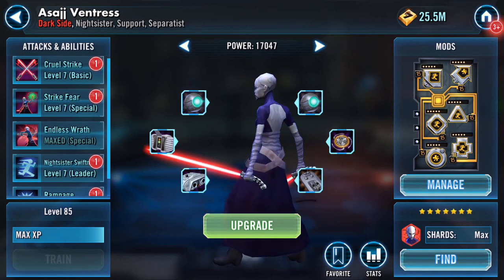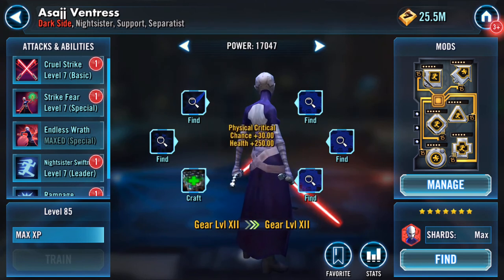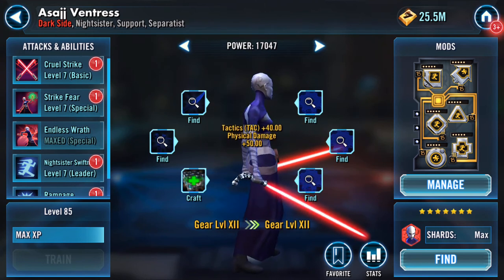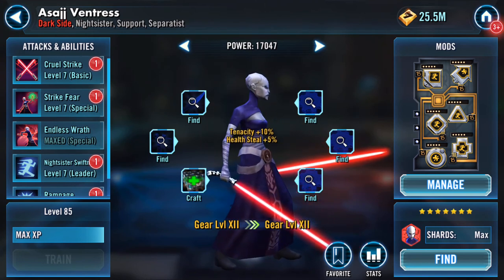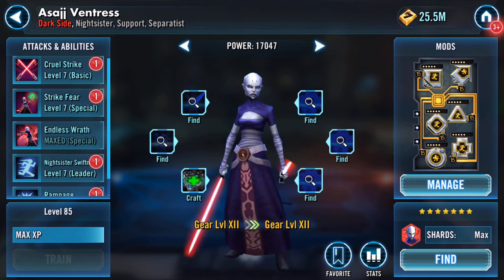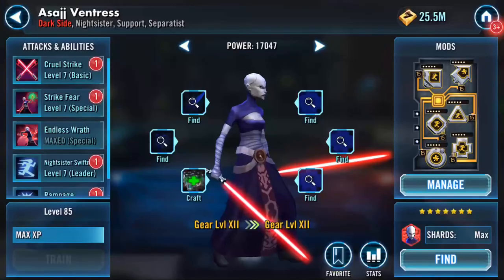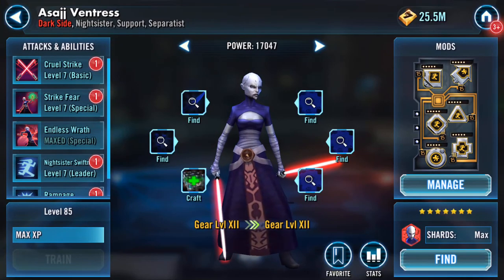Right, let's just chuck this lot on before I change my mind. It's all done — they're there. Now I have a gear piece; I might just hold on to that for the moment, but 6,250 health could prove quite useful.